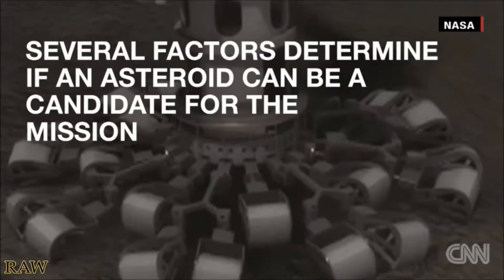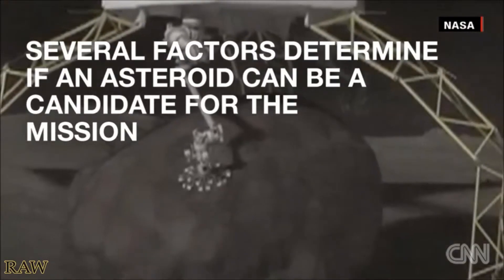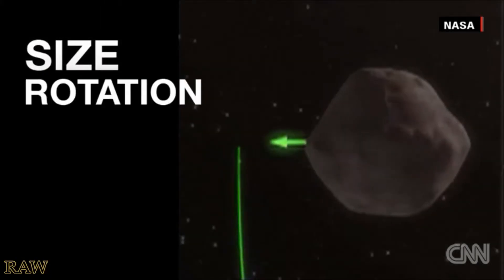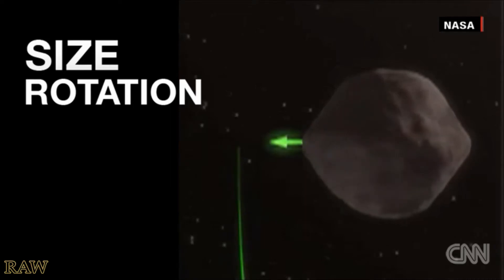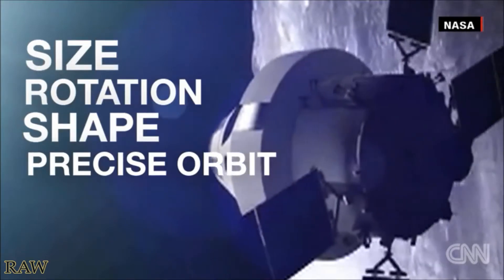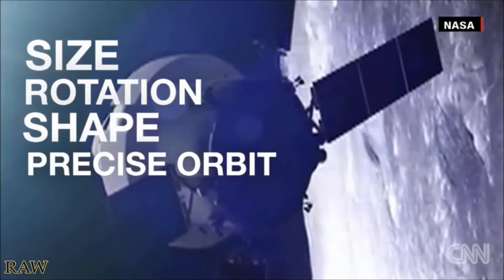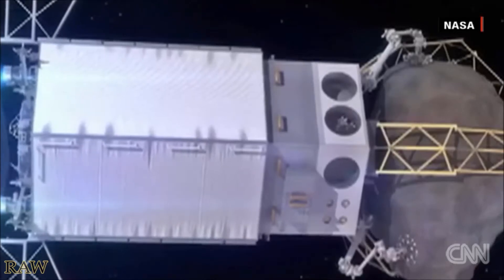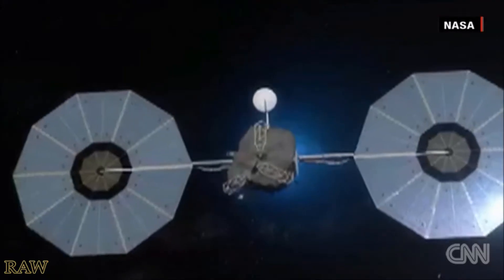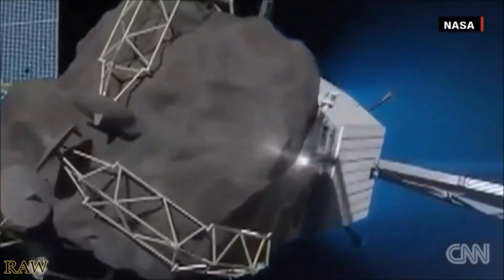The mission consists of three very important elements. The first being the identification of candidate target asteroids. Second is the redirect element, in which we'll launch a robotic spacecraft to redirect a small asteroid to a stable location in lunar orbit.